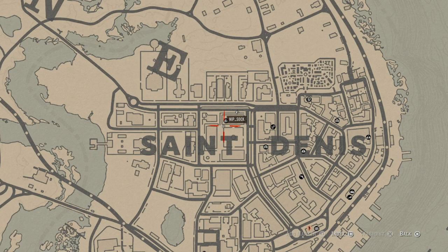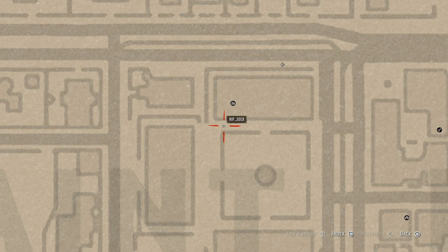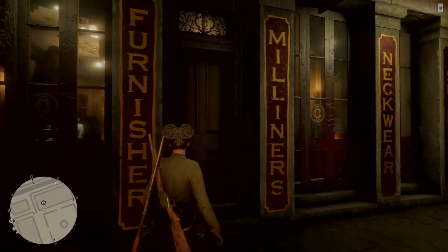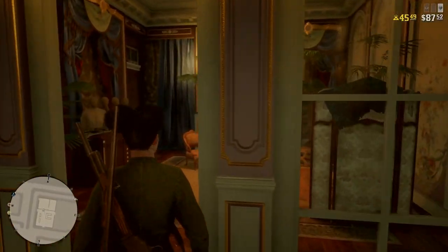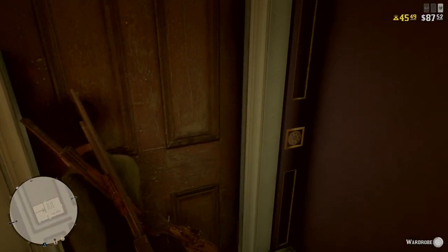You then need to head to the tailor or your camp to equip the holster, because you can't actually use it until you've equipped it. I've gone to the St Denis tailor here just to show you where it is. I've sped this bit up. You don't go and talk to the tailor — you go to the back to your wardrobe and press whichever button it prompts you to press.